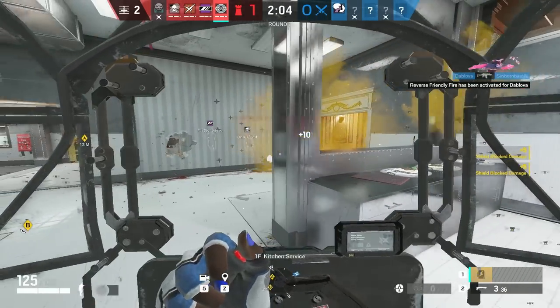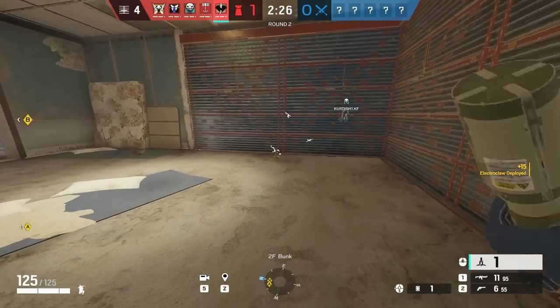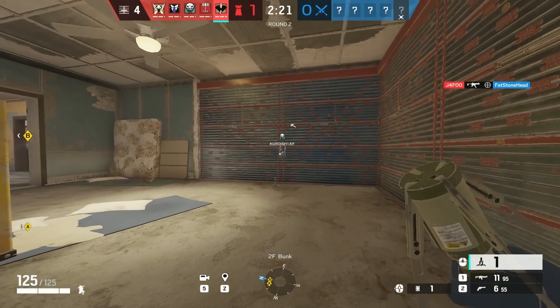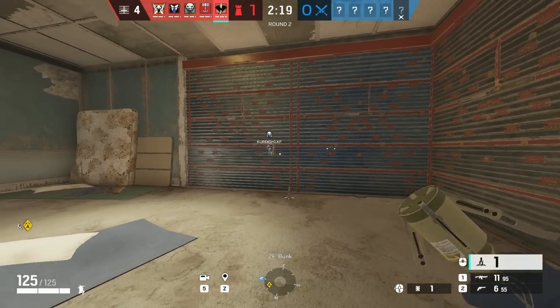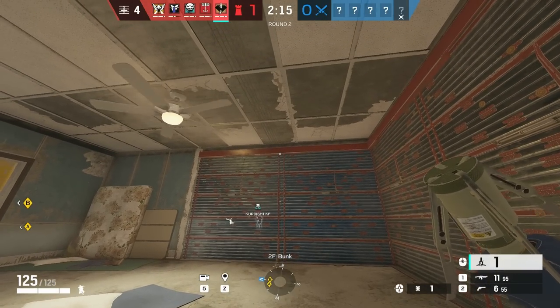My tip for Kaid is to learn tricking, especially with how much Thatcher gets banned and how easy it is to trick the wall with new EMP grenades. All you have to do is either pick up the claw and put it down, or throw it up and down, because the range of the new EMPs is very small. So if attackers mess that up, it's over.